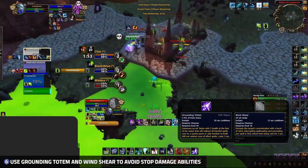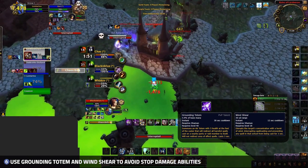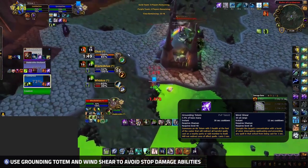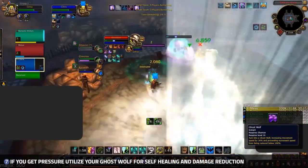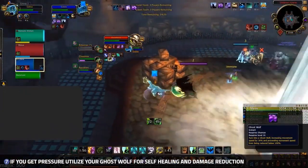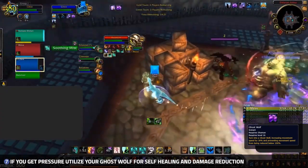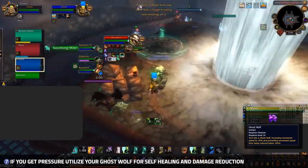Both Grounding Totem and Windshear should be used to avoid big damage abilities like Chaos Bolt or Pyroblast to save mana when playing mana efficiently. Grounding Totem can also be used to absorb maledict trinkets if you know the enemy team is playing with them. If you're being pressured, utilize your Ghost Wolf with Peck Spirit to heal yourself. This is especially useful when you're line-of-sighting CC and damage at the pillar, so you won't have to waste any mana on healing yourself for maximum mana efficiency.